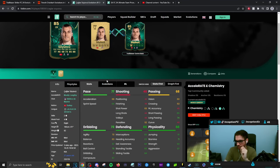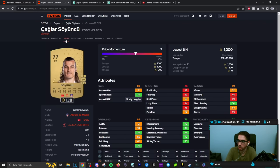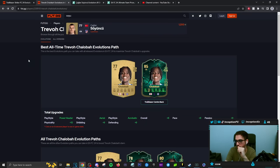Soyeon Chu — shadow chemistry style, 77 acceleration. The problem with low acceleration is that when you face someone using R1 dribbling against you, it's very annoying to deal with. That's why Ruben Diaz has fantastic defensive animations but his pace is just too slow for the meta of the gameplay, unless you play a three-back formation. Soyeon Chu could be a selection people potentially go with — he plays for Atletico Madrid nowadays, having been transferred there after Leicester got relegated.